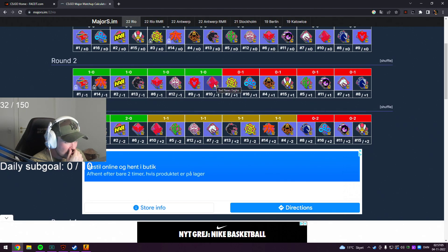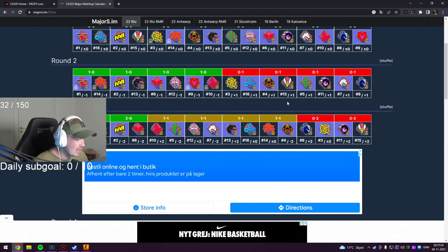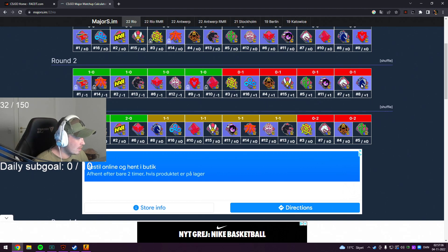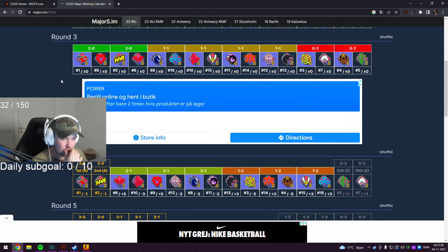mouz vs Bad News Eagles - I'm gonna go with mouz. NIP vs Cloud Nine - that's a hard one, but I honestly feel like Cloud Nine is gonna show up in the legend stage so I'm gonna take Cloud Nine. ENCE vs Vitality - I'm gonna pick Vitality. Sprout vs Outsiders - I'm gonna pick Outsiders. Spirit vs Liquid - I'm gonna have to go with Liquid. Then we end up in round three.